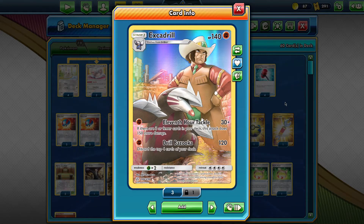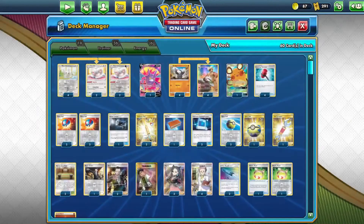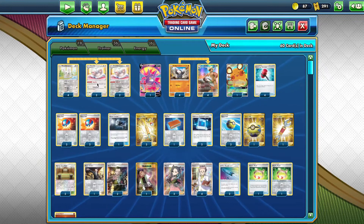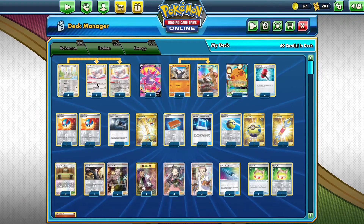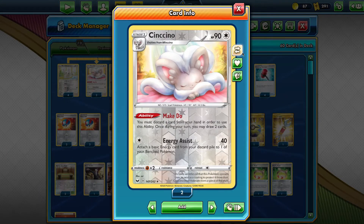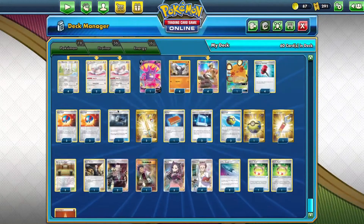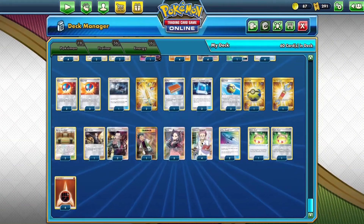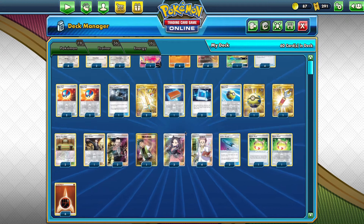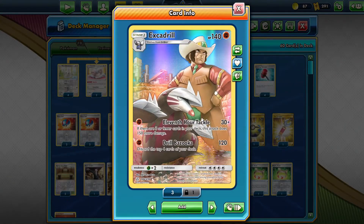Now, the question is how do we mill ourselves and how do we prevent ourselves from decking out? This deck is all about resource management. We have Cinccinos to help us get through our deck faster and faster. You want usually two to three of these on your bench, just kind of chugging along turn after turn. Crushing Hammer to slow down our opponents — gotta have it. Professor's Research helps us dig through our deck as fast as possible. And the mill four gets us to the bottom of our deck fairly quickly.